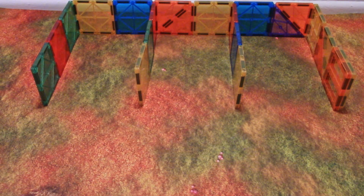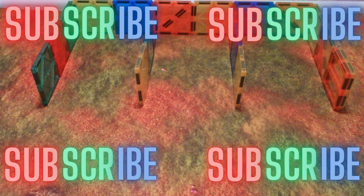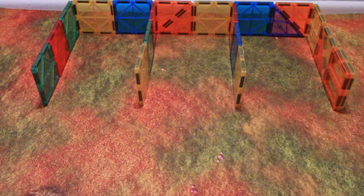Welcome back to 100 Dice Drop Season 4, this is episode three, the final episode. A quick recap of each of the colors' points: we have lime at 262, red at 258, and ocean blue at 197.